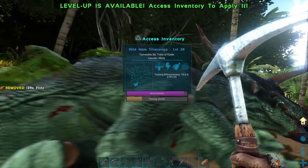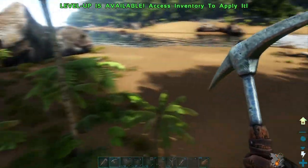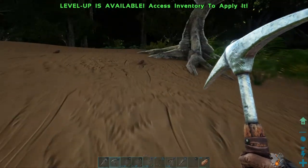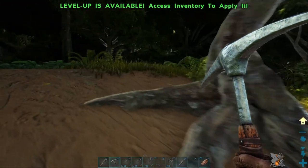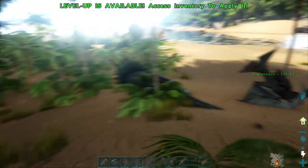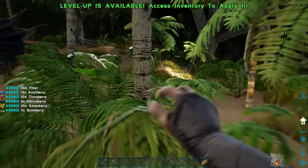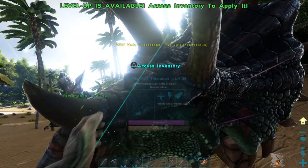It might seem like taming is going a little bit faster because I made this server — it's only me in it. I set the taming speed way faster and I get more materials and level up faster. Like, hitting a tree gave me 20 wood — on a normal server it'd probably be like three pieces. Anyway, we're at 50% — you can just wait, it's not too long.